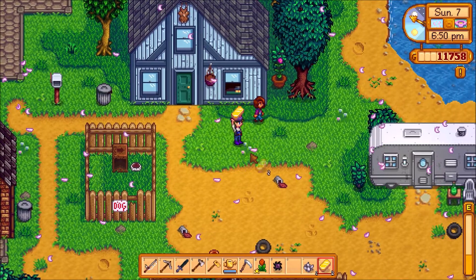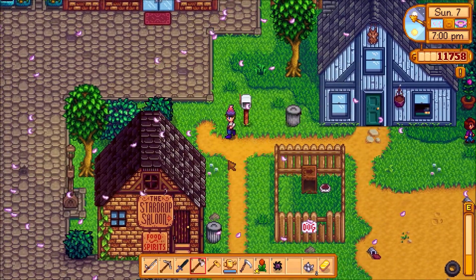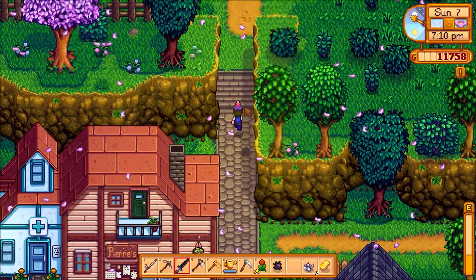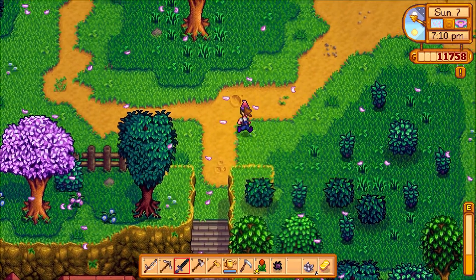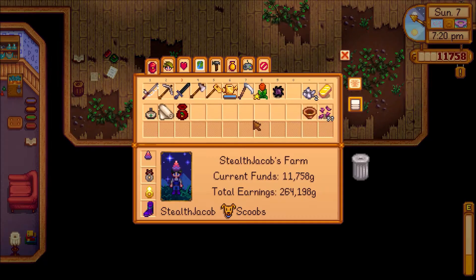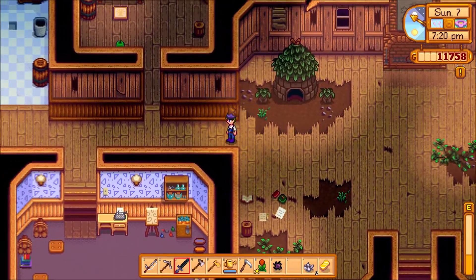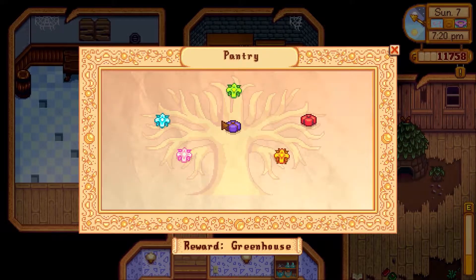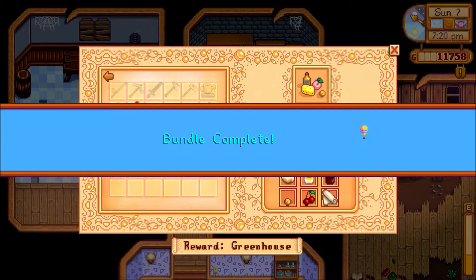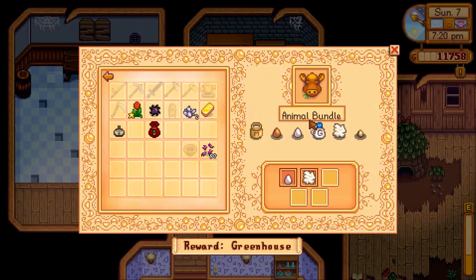Maru — she's here. There's Penny, I don't have her gift on me though. I'm going to go give Robin a gift first. So we have cloth — that will finish a bundle, a really big bundle, so that's really cool. We actually finished it! We got another keg — that's good, we can make more beer and stuff.